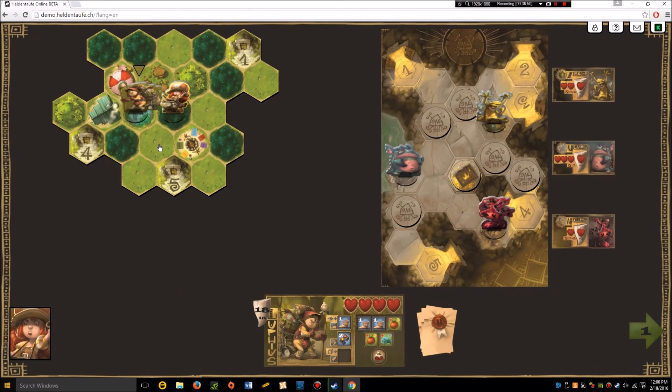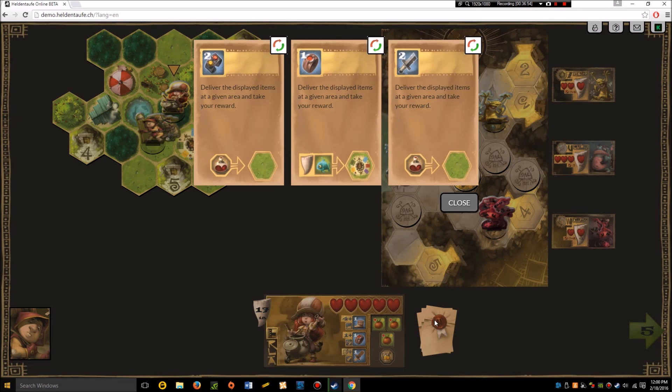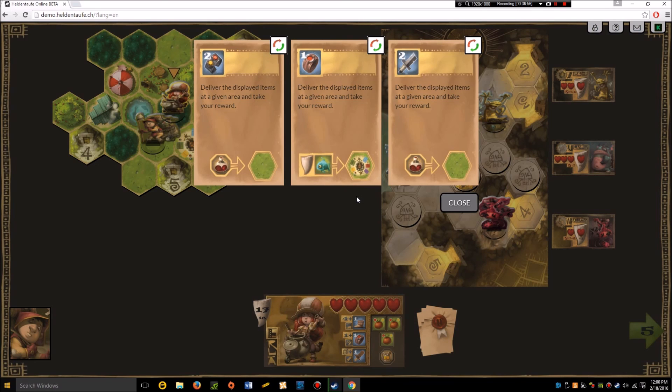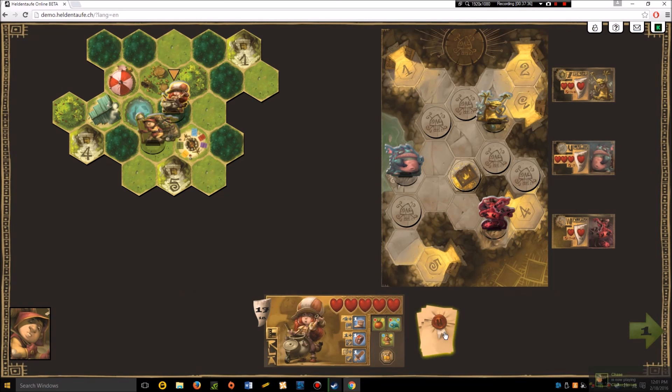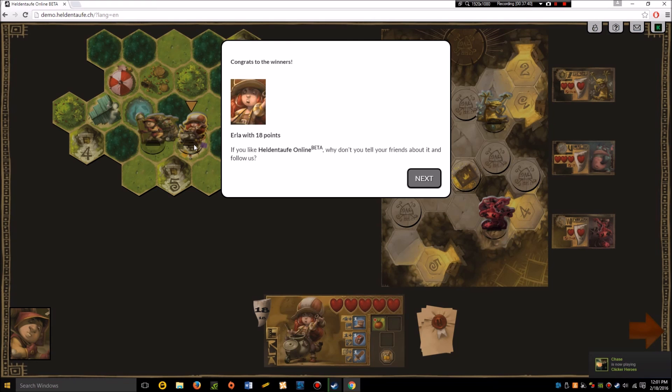She needs one tooth and has to take it to the campfire this very turn. All these other missions would have been great earlier but are useless now. She spends an action point — mushroom, fish, forest tooth. She picks up a fish, picks up a mushroom, goes to the forest to collect the tooth, then heads to the camp and wins the game! Wow, that was a really really close game.